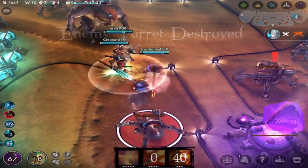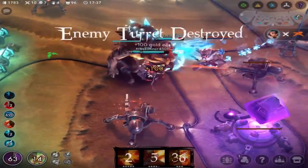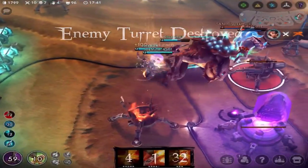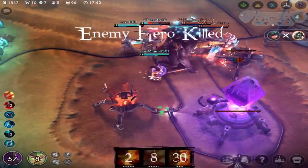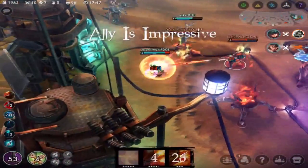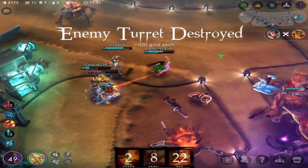After one turret falls, we carefully start engaging onto Glaive, as it is unlikely for us to take multiple turret aggros. We pick up Glaive and then Saw, and as our Joule made the game-winning stun on Fortress, we were able to pick up the ace and take home the game.